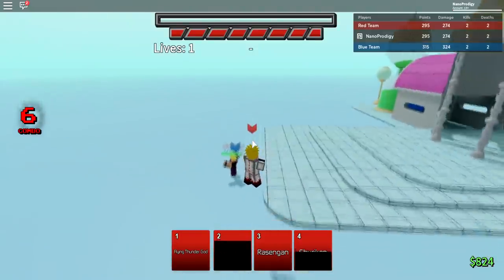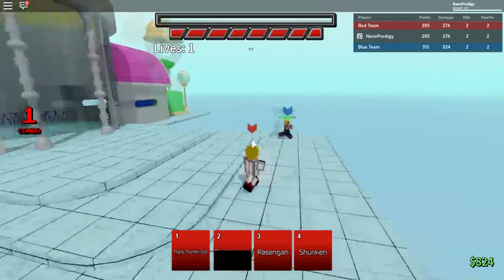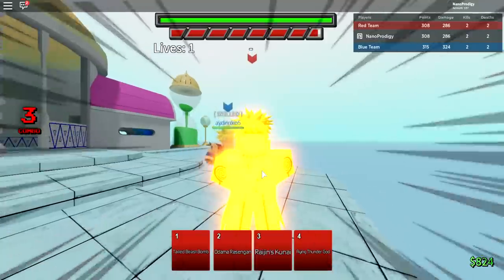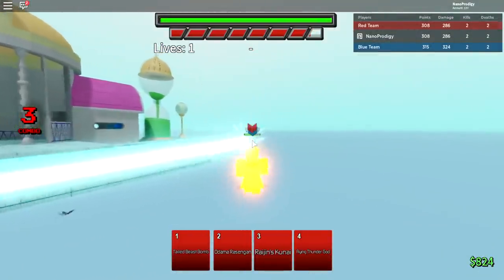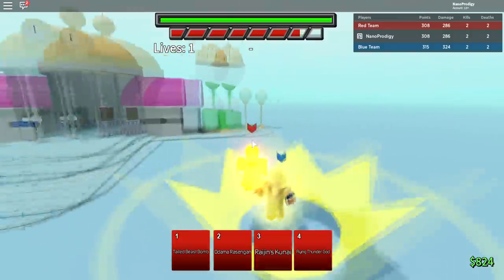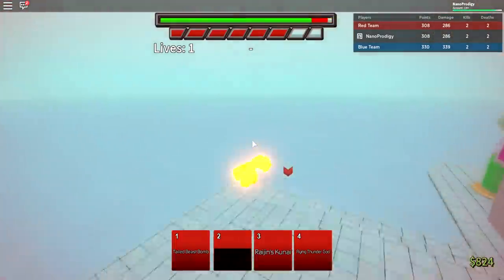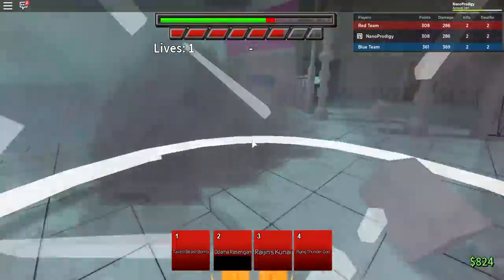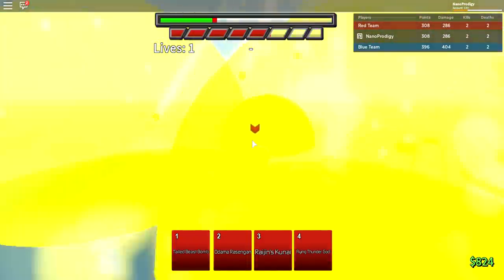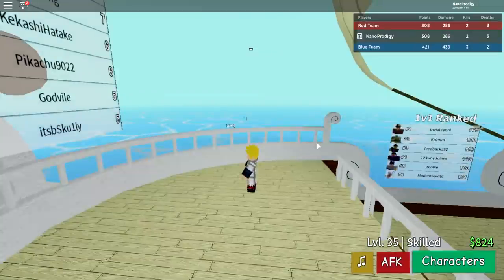We can't get hit by a Kamehameha — ooh, that was a close one. Gotta be careful. Okay, we can awaken — yes, let's go! Can he awaken too? He's trying to iframe our raijin kunai. I don't know what guard breaks and what doesn't. Damn, that hurts. Bro, that dude destroyed me.